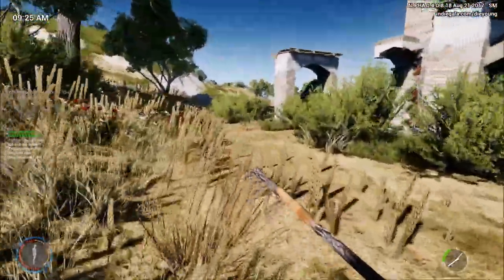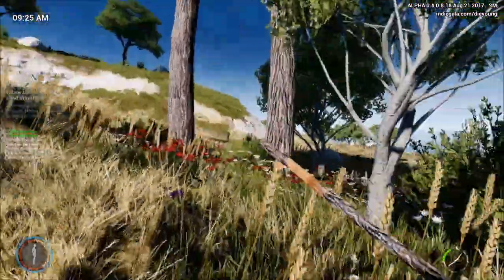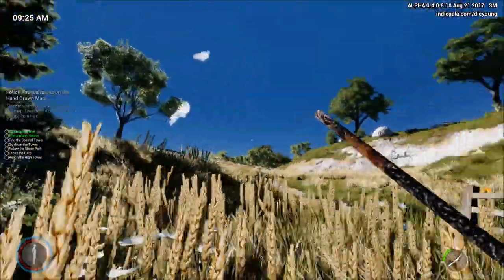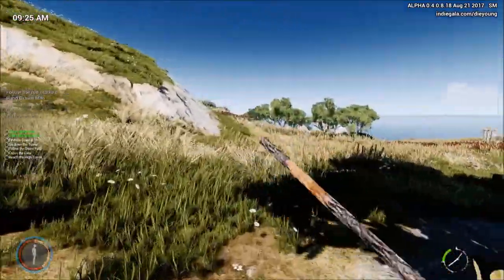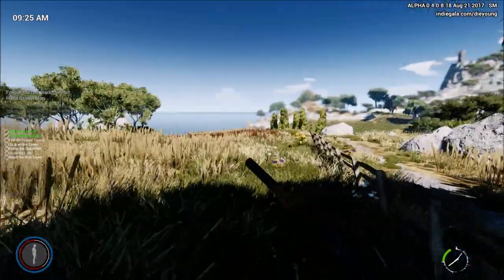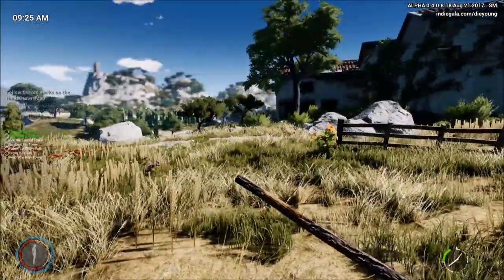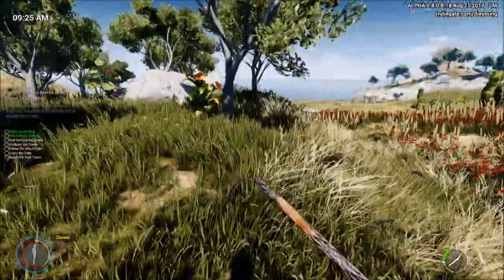Our red bar is health, I assume — so we lost a certain amount fighting rodents. For now I'm going to make sure I don't stray too far from our water source, because we haven't got a canteen yet. I know there's such a thing as a canteen in the game because it's listed in the key mappings as an option. Some of these plants I know we could gather.